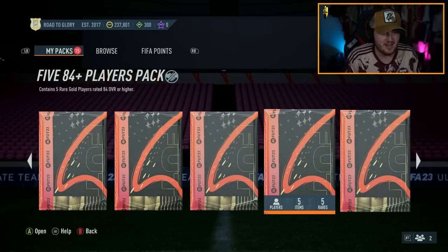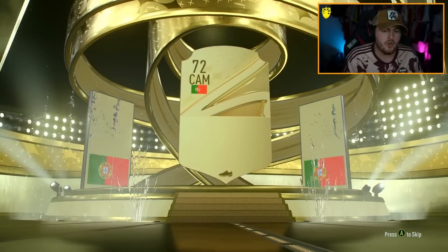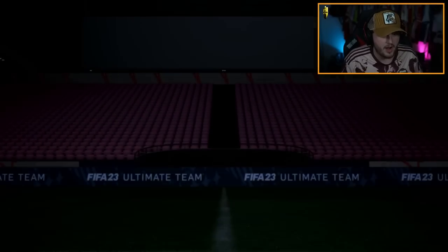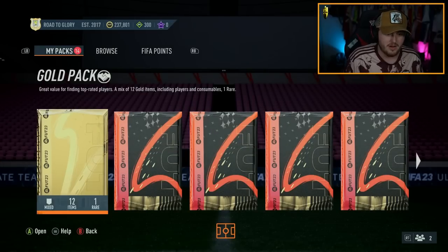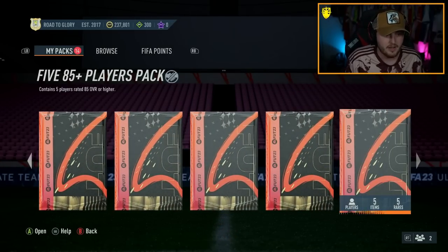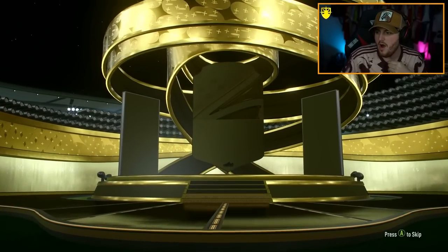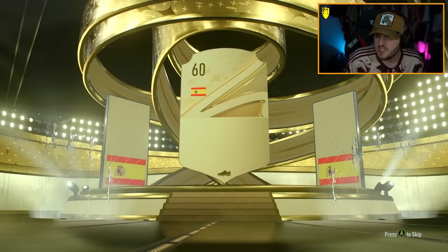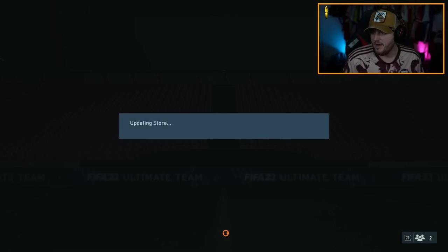That just came out of nowhere — it kind of scared me a little bit. 2x 84 plus next. We bear that in mind — you could always get a dangling hero. I'm pretty sure the icons don't pop up behind walkouts though, or maybe some of the low-rated ones do? We're still trying to figure it out. No icon or hero on the front — it's a Spaniard centre-mid. It's going to be Thiago Alcantara. No dangling hero either. Fair enough.